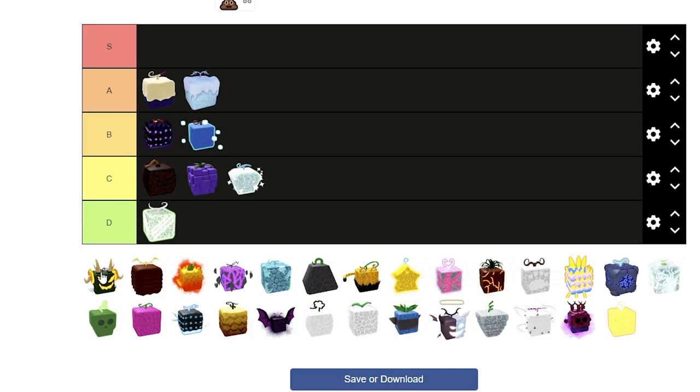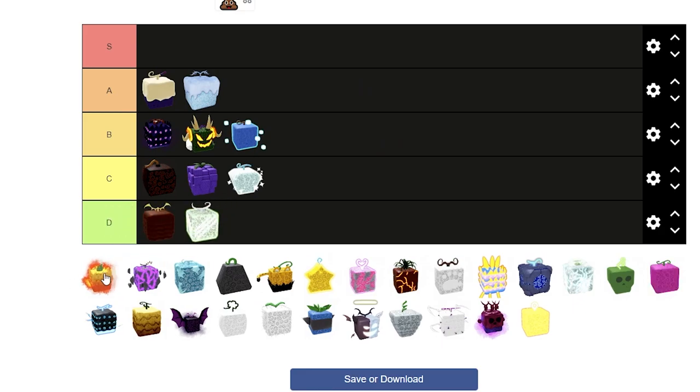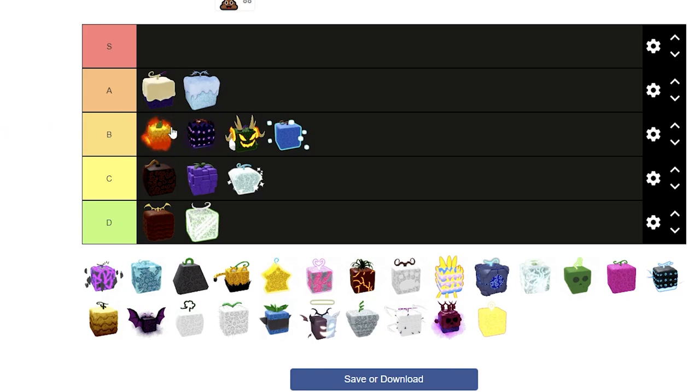Next is Dragon Fruit. Dragon Fruit's not a Logia, so you can get hit with everything, but it does have some pretty good AoE moves, and if you use the Transform it's really good. But all the moves knock things away, so that's a slight disadvantage. I'll put it right above Control. Falcon Fruit, D tier. Flame Fruit, it's a Logia and it's got flight, so B tier.